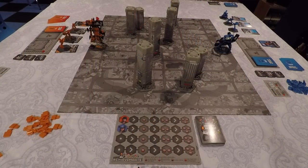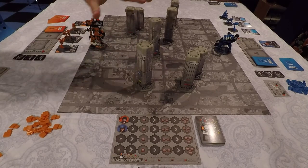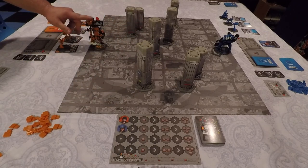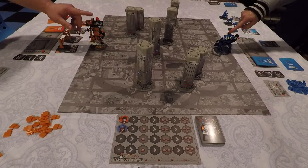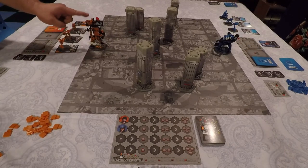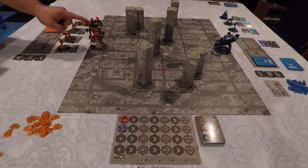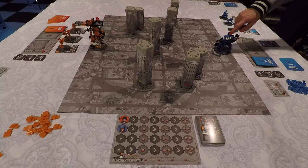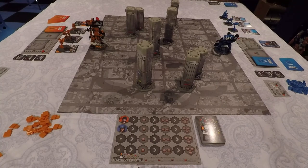Here we can see a setup for a two-player game of GKR Heavy Hitters. We've chosen one of the sample setups from the book, which included the locations of all these skyscrapers as well as the starting locations for our two heavy hitters. I will be playing the orange faction, called King Wolf. And Len, you are Thunder Happy — the blue faction over there.